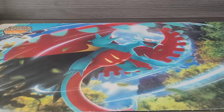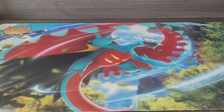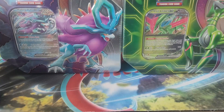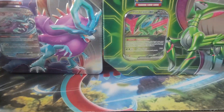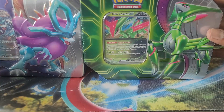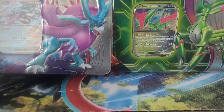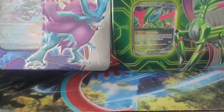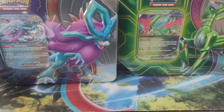Welcome to another video here on Shamrock Collects. We are in Orlando, Florida, and today we have two nice products that we're going to open — it is the Walking Wake EX tin and the Iron Leaves EX tin. These things released, I believe, on the 24th, which is the same day as Twilight Masquerade.